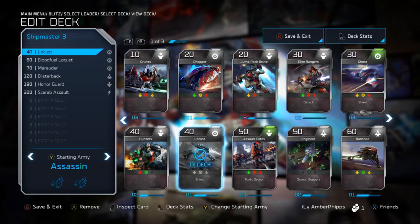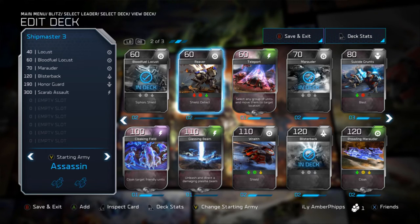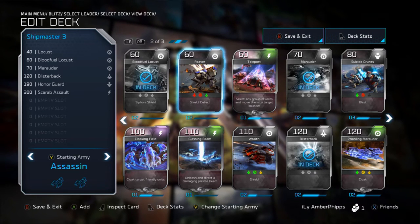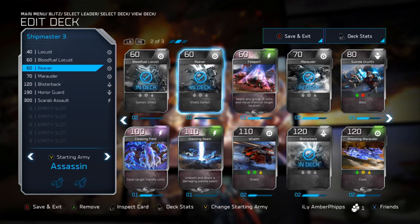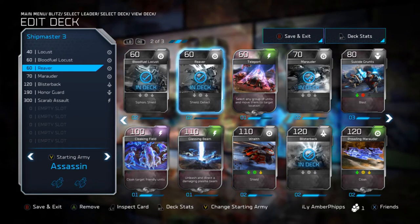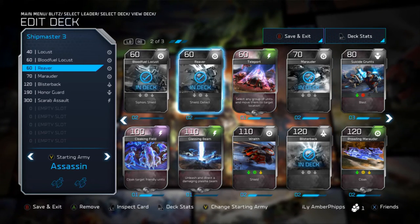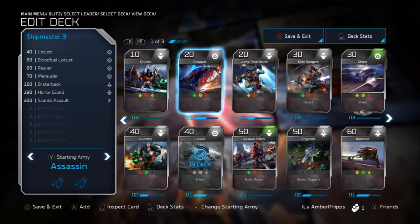The Blood Field Locust and the regular Locust are next - you guys already know I love these two cards, two of my favorites in Blitz mode, so obviously they're going into this deck. The Reaver depends on who you're playing with. I personally don't run Reavers because my teammates both run them, so I don't see the point. But for generalization purposes I'll put the Reaver in the deck. In general you want a Reaver, but if you're well-coordinated with your team and someone else is covering air, it's not strictly necessary.